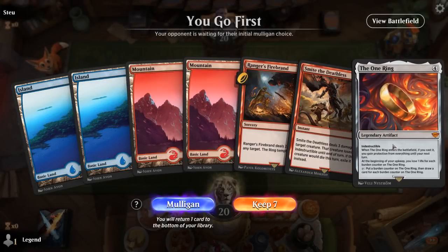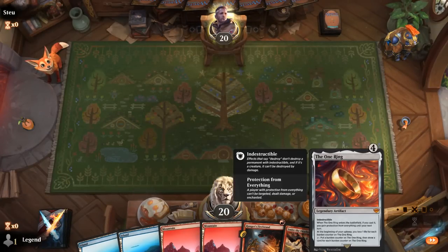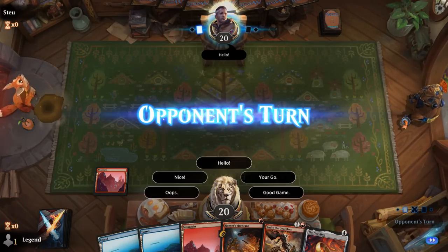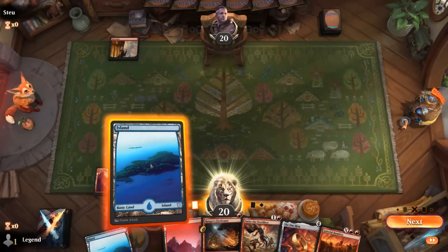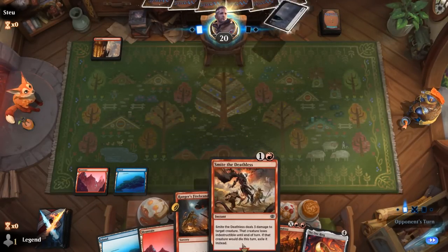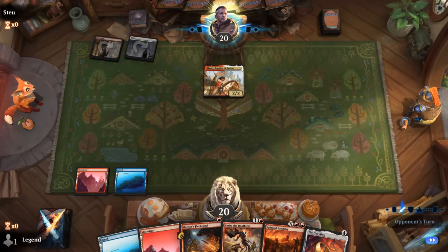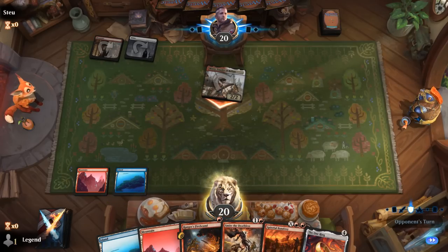We're on the play with a fine hand — two removal spells into One Ring. As long as we can resolve the ring we should be alright. The opponent is also on Mountain, turn one. Plenty of removal in hand, so we don't mind seeing creatures here. We could just wait, take two, then Firebrand and hang on to Smite for a three-toughness creature.